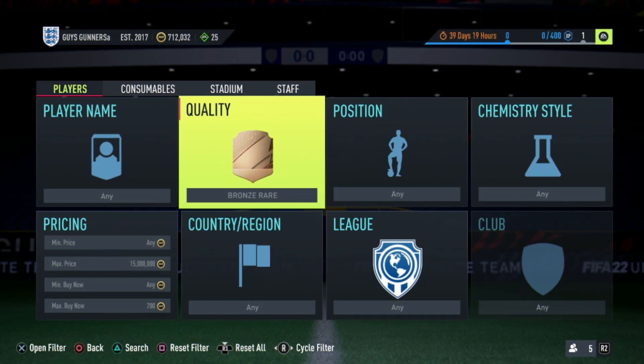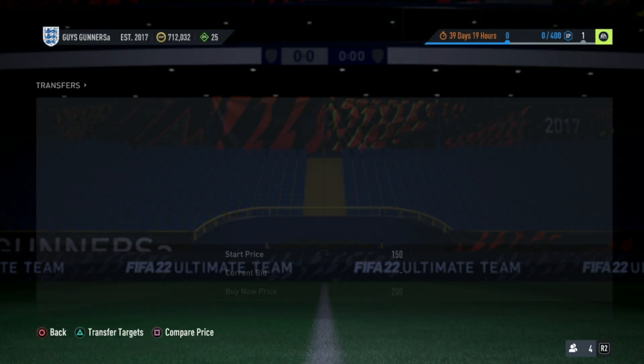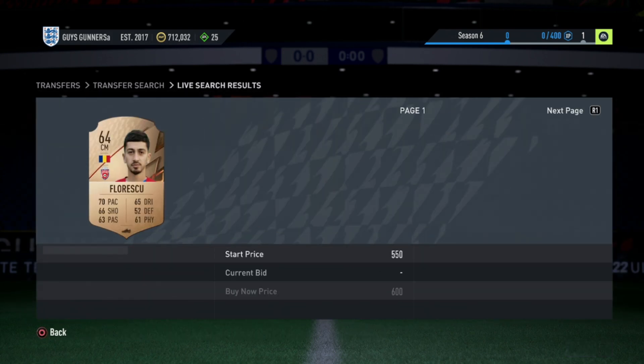When starting out on a low budget on the road to 1 million coins, there is one trading method you should always turn to: the bronze rare 200 coin trading method. All you need to do is set the quality to bronze rare and the max buy now to 200 coins, then search the market. You're looking for cards required from a league SBC — for example cards from the Saudi league, Chinese league, Eredivisie, MLS, and Mexican league — all of which sell for at least 350 coins, giving a profit of 120 coins per card.